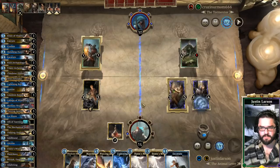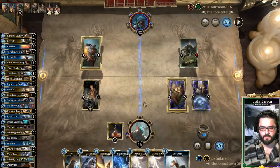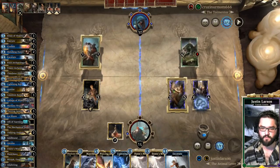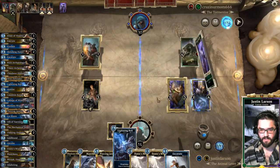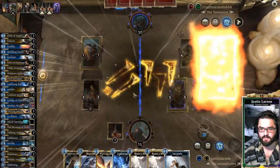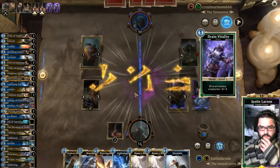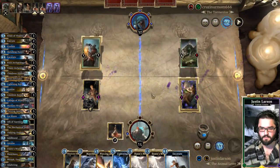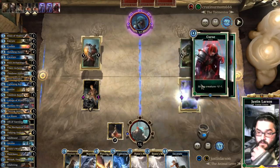Our hand is pretty stacked. Let's say he Snake Tooth Necklace Rages on this thing — like we go to 9. Then he hasn't done much else this turn and we can Lightning Bolt that, gain Vitality. And another Gain Vitality.